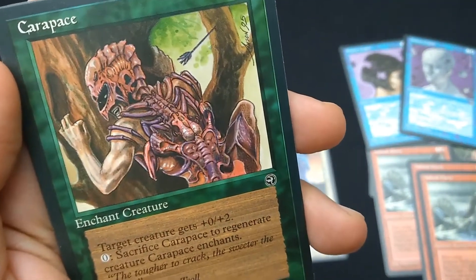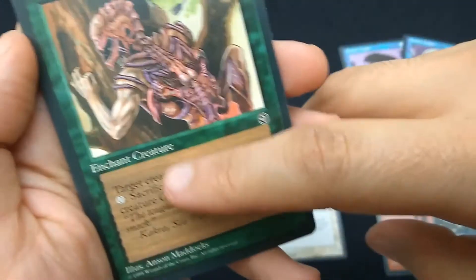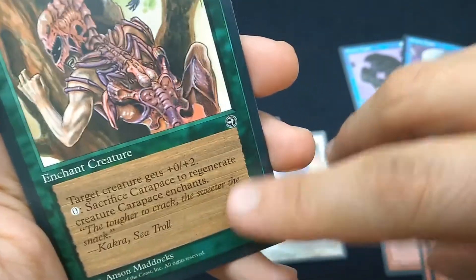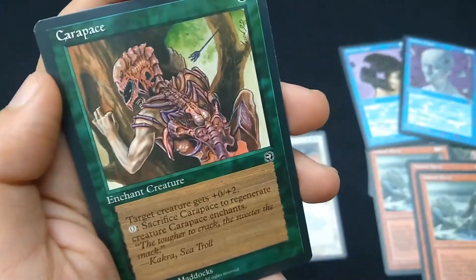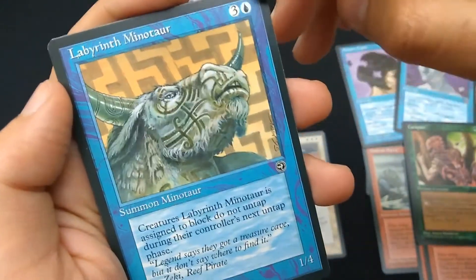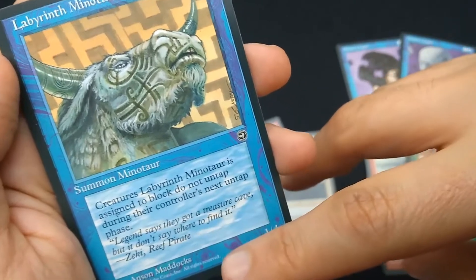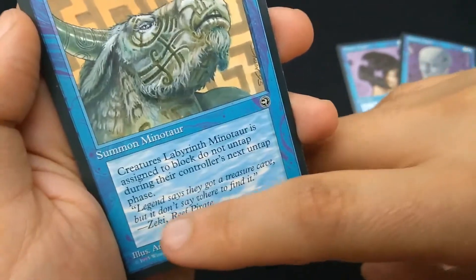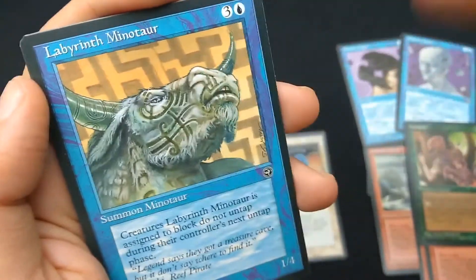Carapace — the alternate art for this is less creepy. Green, Enchant Creature. Target creature gets +0/+2. For zero, sacrifice Carapace to regenerate the creature it enchants. Art by Anson Maddox. Common. Labyrinth Minotaur — three and a blue. Summon Minotaur, 1/4. Creatures Labyrinth Minotaur is assigned to block do not untap during their controller's next untap phase. Art by Anson Maddox — pretty cool minotaur, I love those tats. I always had the other art, so now I've got the pair. Common.